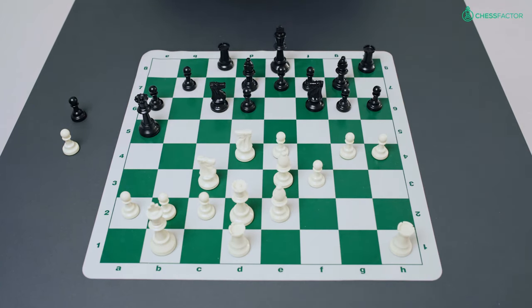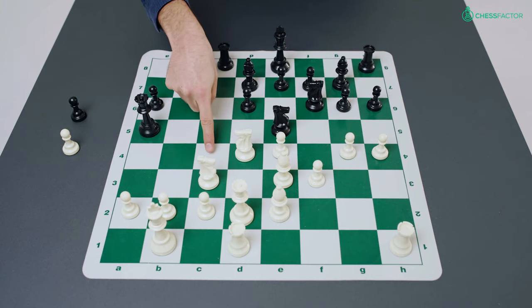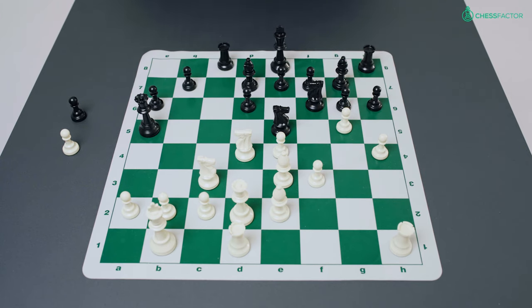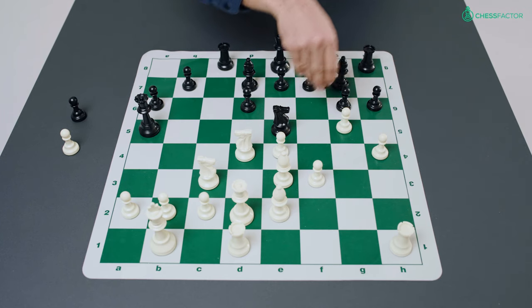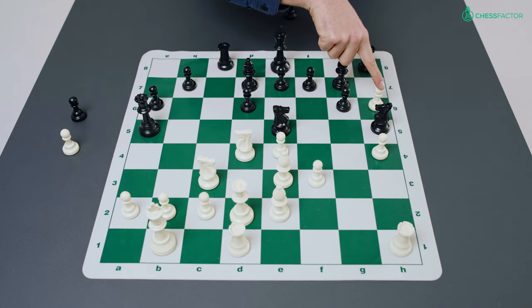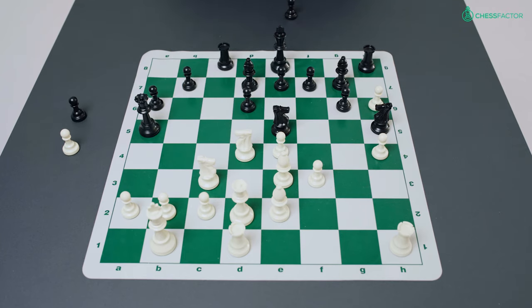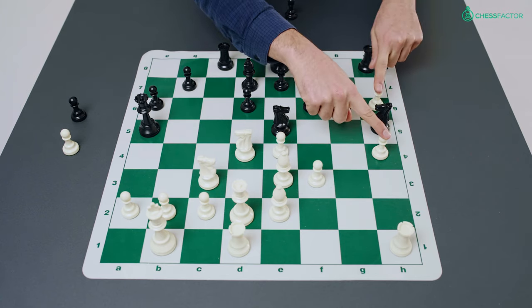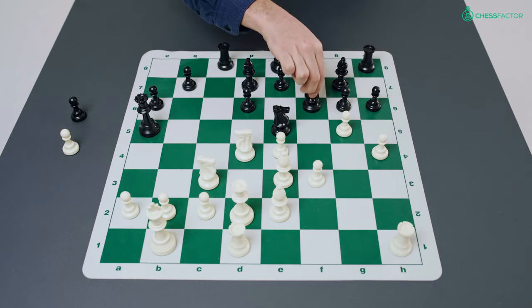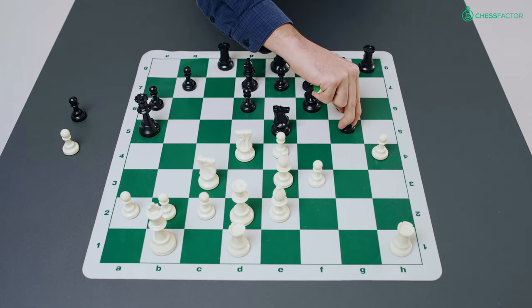White develops his bishop and black jumps his knight to e5, finally eyeing up the c4 square. White already crashes through with g5, hitting the knight and hitting the pawn. At this point black should have sacrificed with knight h5, and after pawn takes h6, black cannot capture the pawn because white is defending it with two pieces. However, after bishop f6, this pawn is not going anywhere fast, and although black would be down a pawn, at least white's pawns are doubled and the attack has been slowed down. But black did not want to lose a pawn and made the big mistake of capturing on g5.